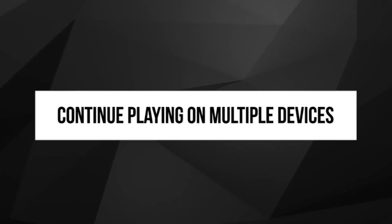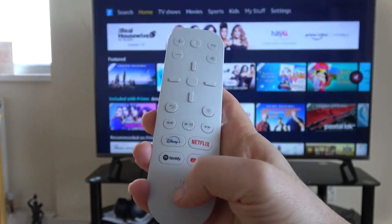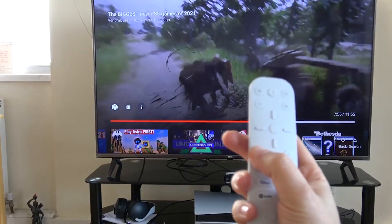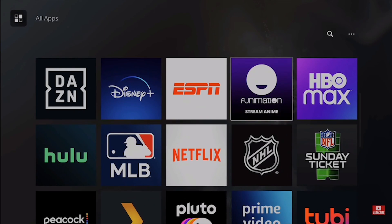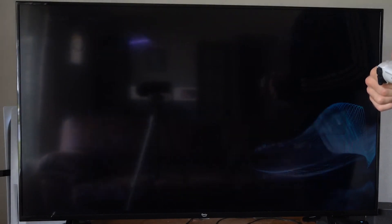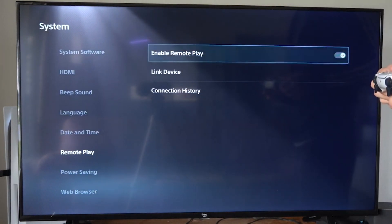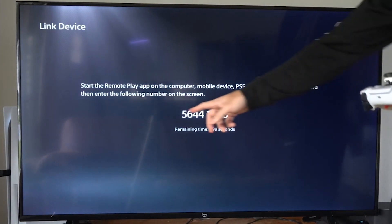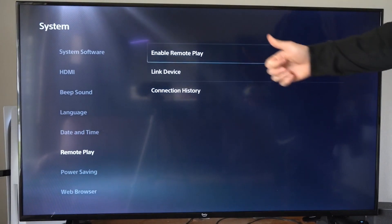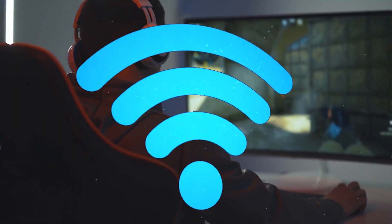3. Continue Playing On Multiple Devices. The recent introduction of the PlayStation Portal enables gamers to continue playing on their PS5, even when the TV is occupied. However, did you know that your smartphone and PC can perform the same function? You can acquire the official Remote Play app for PC, and there are corresponding smartphone apps available on both the Android Play Store and iPhone App Store. Once installed, power on your PS5 and access Settings, then System, then Remote Play, ensuring that Enable Remote Play is switched on. Then proceed to Link Device and follow the instructions on your PC or smartphone to establish the connection. Once the setup is complete, your device should retain the connection, enabling you to start remote gameplay on the PS5 whenever desired.